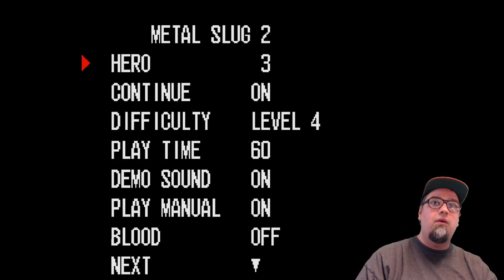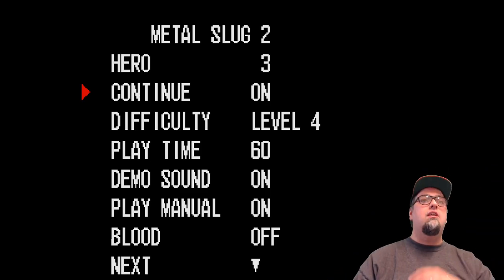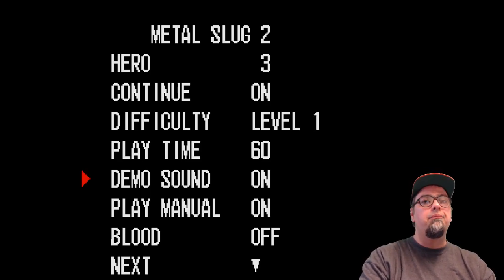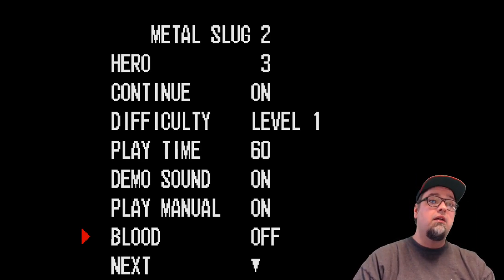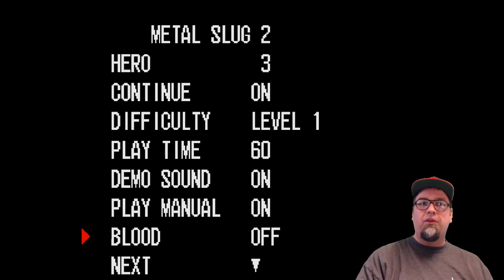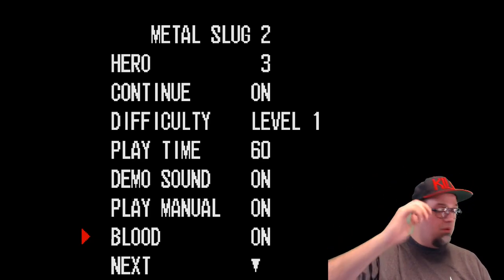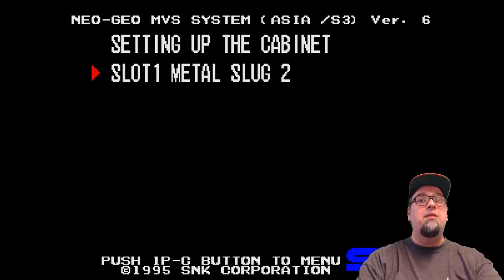You can change how many lives you start out with, screw with your friends, or if you want to challenge yourself, turn continues off and boost up the difficulty — put it all the way up to nine. But then the most important one is blood. Blood is currently off, so we've got the milk or water, whatever is coming out of these guys — not good, man. Hit the A button. Boom. Blood is on now. Time to get bloody.